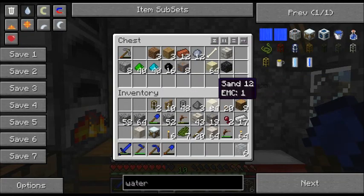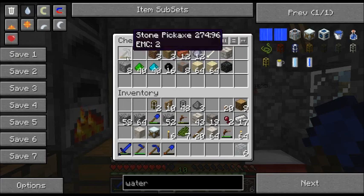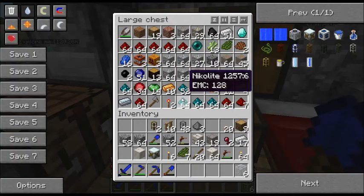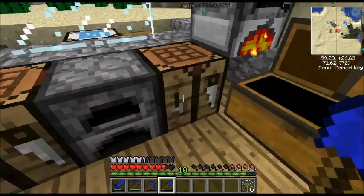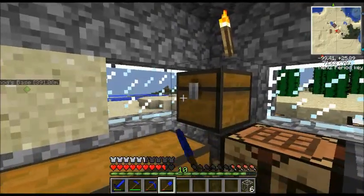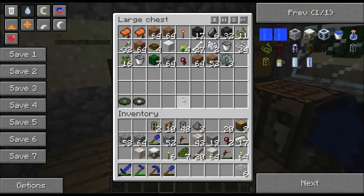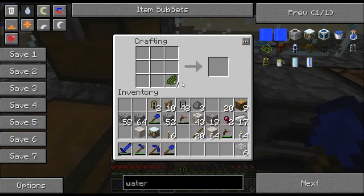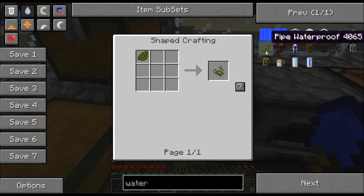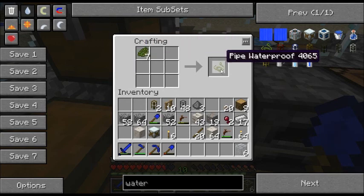I'm going to make some more overclockers because my macerator is nowhere near fast enough. An overclocker speeds up your machine. I didn't mean to say stuff like that — anyway. Well you did the second time, but never mind. I'm going to make some more. Oh wait, how do you do this? That is extremely loud, sorry about the noise. How do you do this? I've completely forgotten. You have to put it in a certain place. That's annoying.